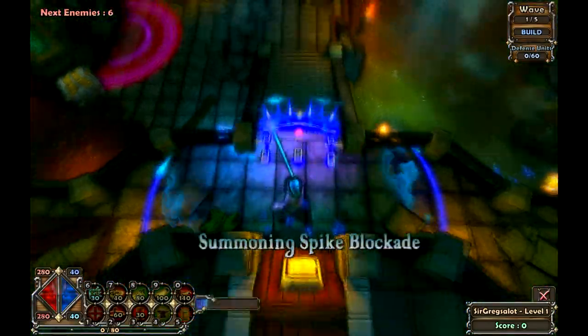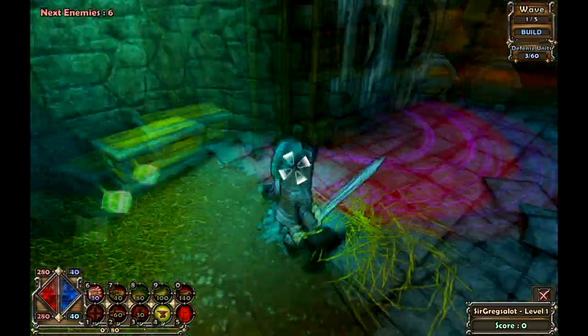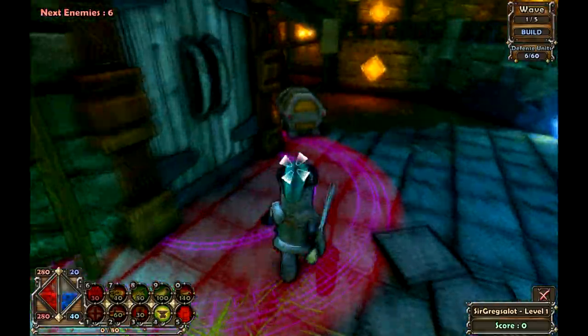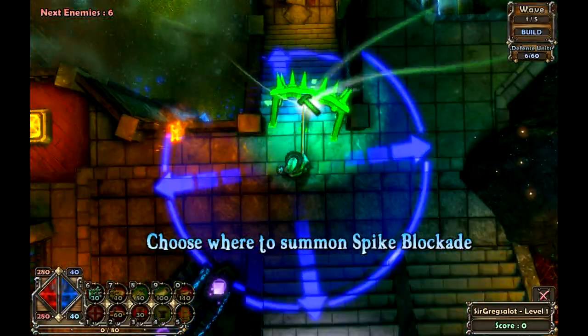Straight up you'll have a choice between four different characters. Let's start with a look at the squire. The squire is your basic tank with sword and armor, using massive barricades and ballistas to defend yourself. This character is pretty useless by himself and doesn't actually deal any real damage — in a typical tank manner.